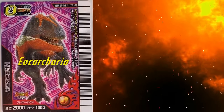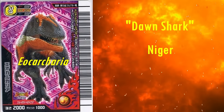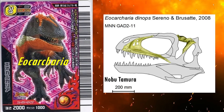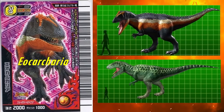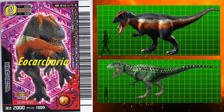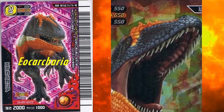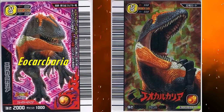The next genus is Eocarcharia. Its name means Dawn Shark, and it lived in Niger during the early Cretaceous, roughly 115 million years ago. It is only known from skull fragments, and so this model is mostly speculative and based on more complete relatives. It looks to be heavily based on the Carcharodontosaurus model, which makes sense as they're both from Africa. As such, it most likely shares its issues of the head being too pointed and triangular in profile. It does however correctly portray the top of its head with the distinct and robust crests over the eyes. It is next to impossible to judge the accuracy of this genus though, due to Eocarcharia just being too incompletely known.